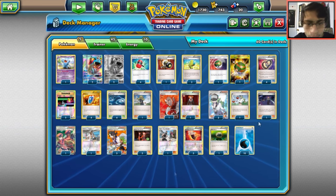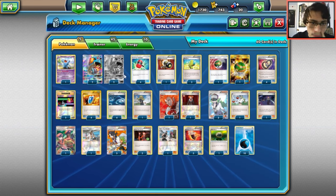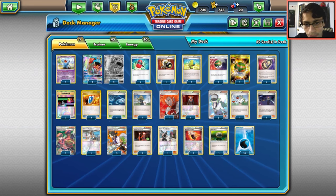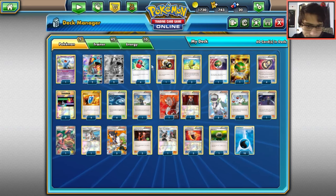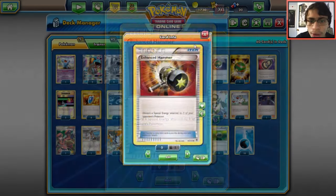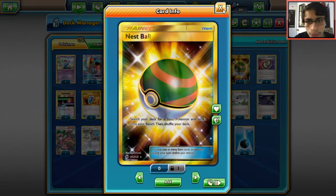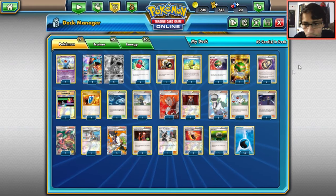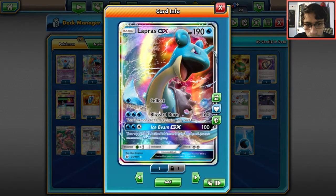The goal is to disrupt your opponent — strip their energies, disrupt their hand, and hit every turn with Lapras. One Wobbuffet is included for the Decidueye Plume matchup, though this deck already handles it well because of all the energy removal. Four Crushing Hammers for disruption, one Enhanced Hammer, three Max Elixir to build up Lapras on the bench, 10 Water Energy, two Nest Balls for Lapras and Wobbuffet, four Puzzle of Time, two Switch — when you Blizzard Burn you can switch into another Lapras and Blizzard Burn again.